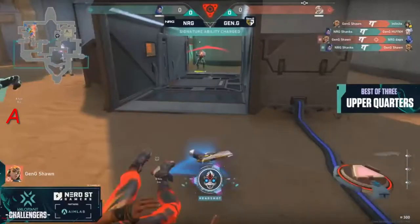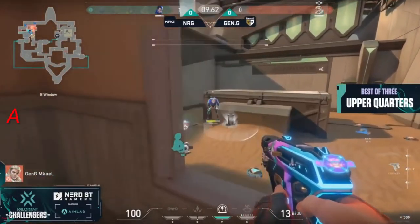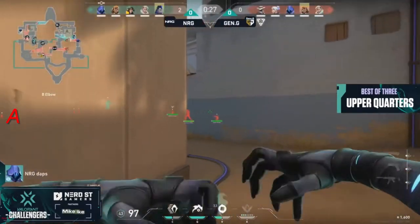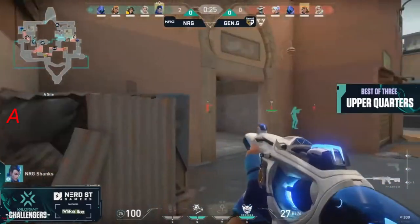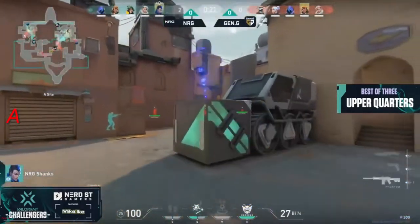He gets pushed in by the Yoru in the hands of Shanks. He's going to get cleaned up, dropping things down to a 1v1. Shanks already managed to get it to half. Balancing things out, keeping NRG honest with the rotations. But EU not biting it is already moving back towards A and so will the spike.